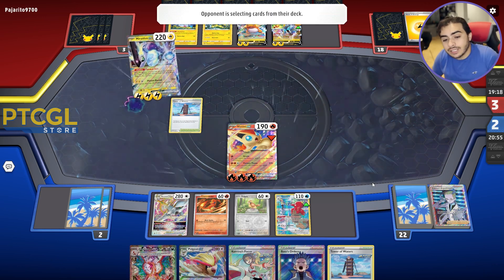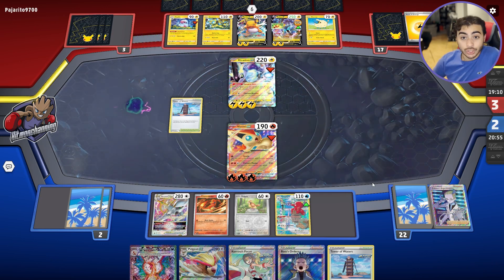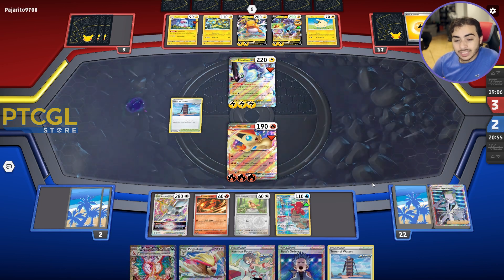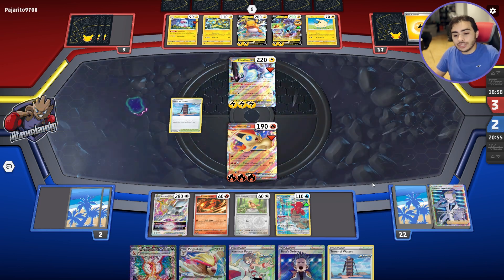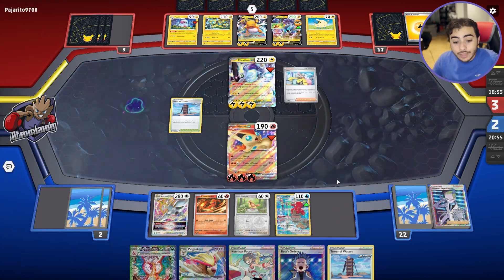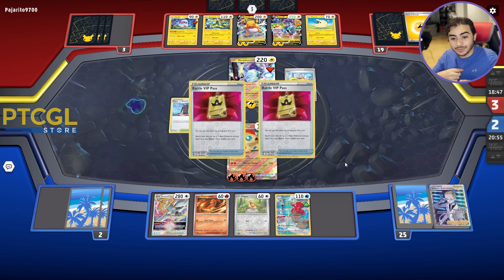We're in a little bit of trouble right now. But we can Victory Flame and take the KO on this Miraidon — they go down to one prize, we go down to two prizes. We really need to find a way to get our Charizard in play. We have Boss with Karina. If we get Iono, we can just Octillery for Karina. But we're also going to want to Octillery for Tower of Waters. This is going to be a tough game to close out — we're just having a tough time finding those Rare Candies.